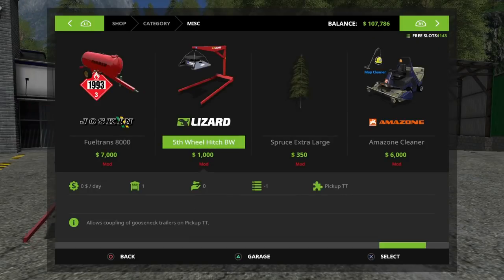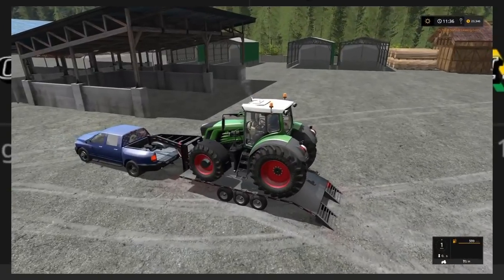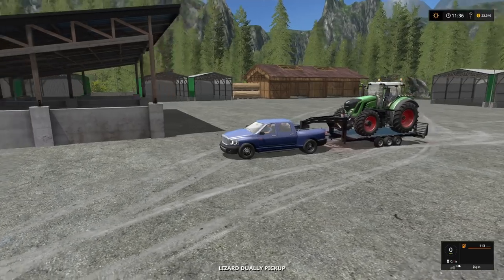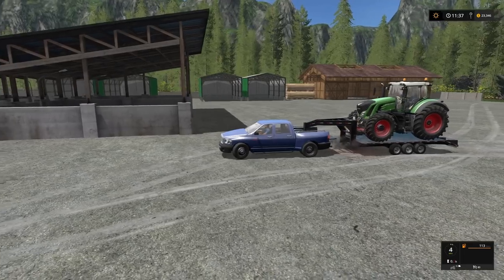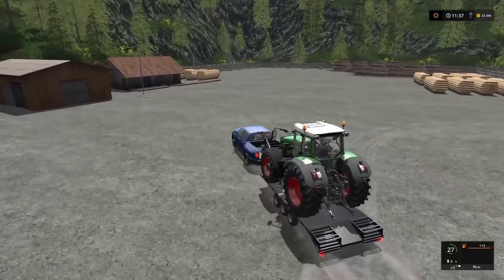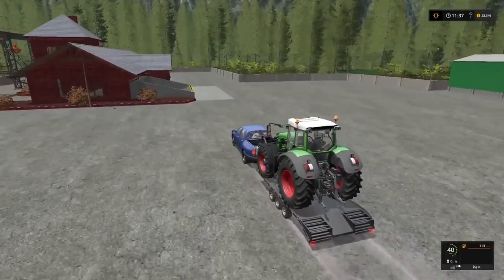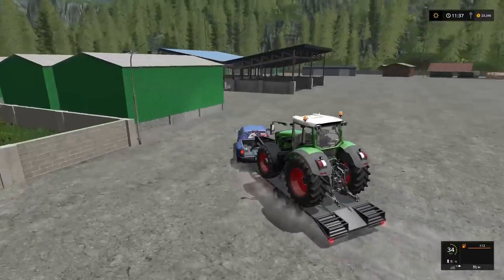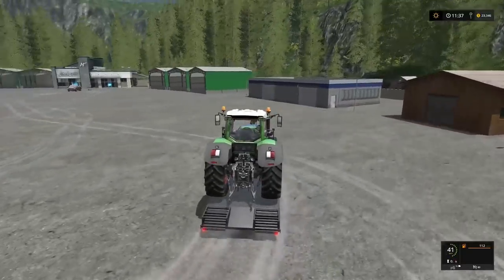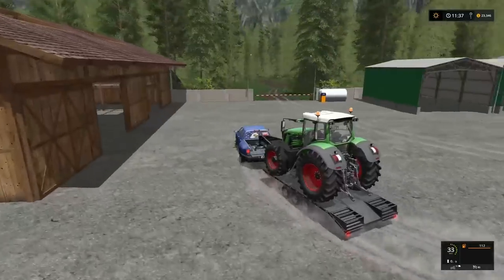We're going to buy the fifth wheel trailer as well — there it is. Buying that, hop back in, put the ramps up, and now we have a Fendt tractor on there. The main point is just to see how it handles — if it slides all over the place, what kind of speed we can get. So far so good, it works pretty well. Not saying you'd actually haul a Fendt tractor with this, but it's a good handling test. Getting up to about 44-45 mph — let's take the road and see more.